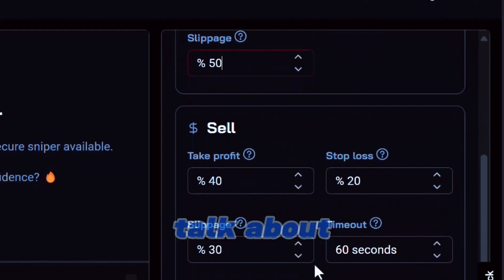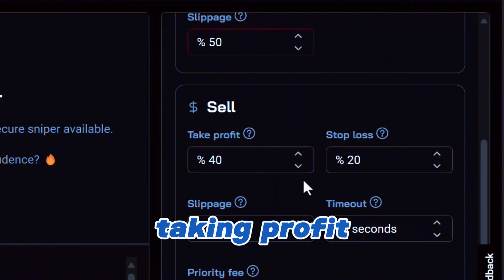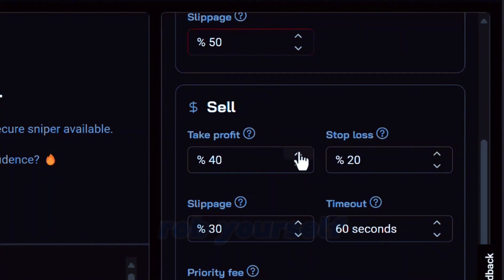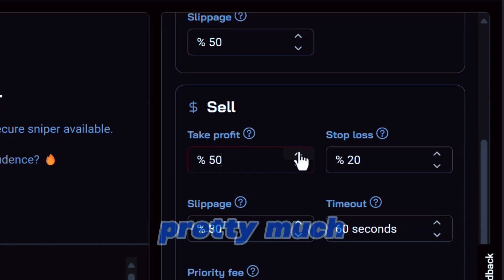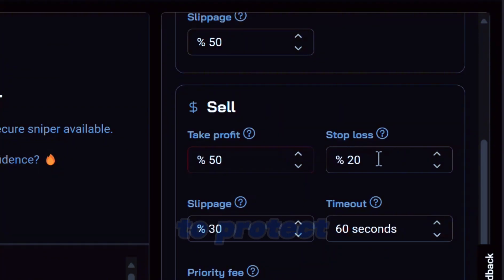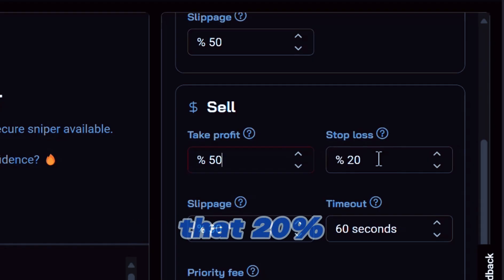Let's scroll down and talk about the sell features. When it comes to taking profit, you don't want to be too greedy and you don't want to rob yourself. So let's bump it up to 50% — if you're putting 100 bucks in, you're looking for 50 bucks profit. You're going to need a stop loss to protect your money, because you can't win every single trade. It's a probability game.